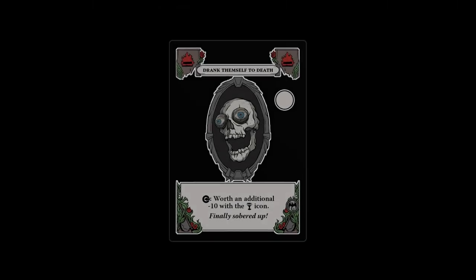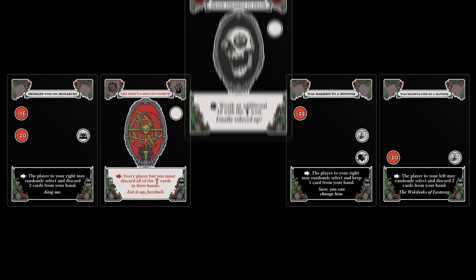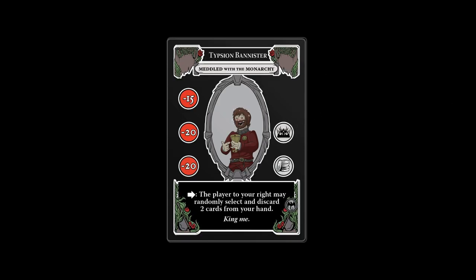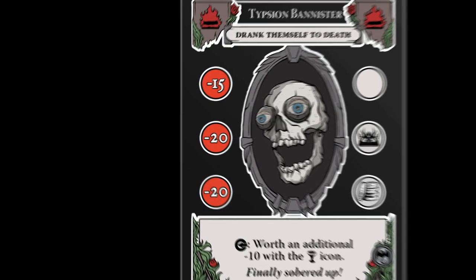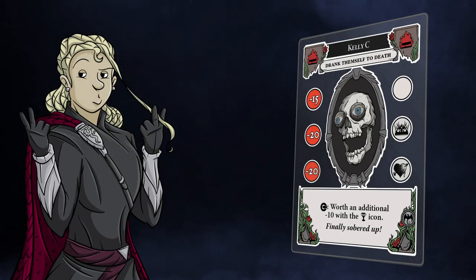And how shall death come for them and for all others? When an untimely death card is played upon them. Untimely death can only be the first card you play during your turn, not the second, unless one of your characters is currently the monarch. Untimely death can also only be played on characters who currently have a negative self-worth score. Kelly C. drank herself to death, and so the porcelain throne was lost.